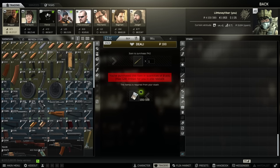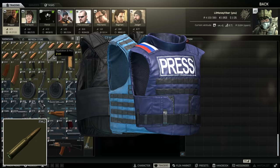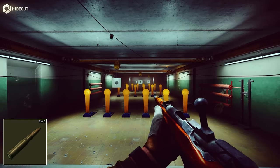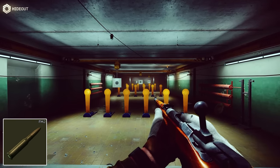The most powerful cartridge that you can get at Prapor 1 is the 54R FMJ which has 33 pen and 84 damage, which is 2-tapping every class 3 armor in the game, which is pretty cool. It only starts to struggle a little bit more with class 4. Naturally though, you can only load this into the Mosin when you first start off, so although it's extremely powerful, you're very limited in terms of guns that can actually use it.